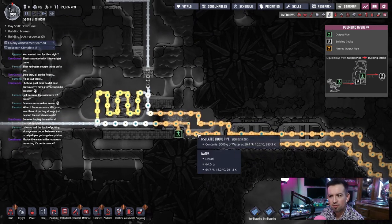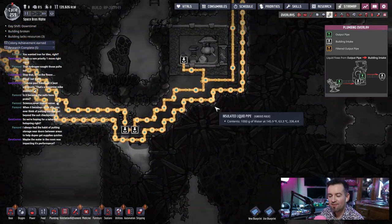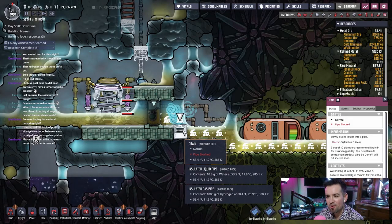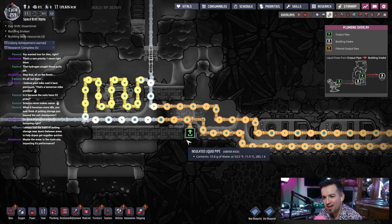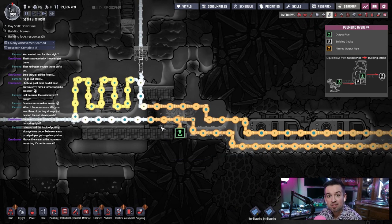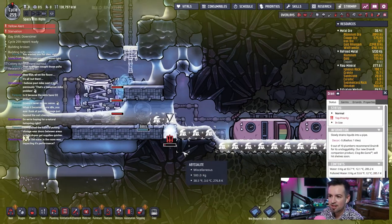That's polluted water. How did polluted water get into my pipe? Hold on a second. Where does this go? Oh my god. Have I been feeding the wrong thing? I have this drain right here. Have I always been feeding it into the line? Did I do that and not think? Because it's feeding polluted — oh yeah, because before it was all clean water. That's right. It was all clean water before, so that makes perfect sense. Now it's a problem.